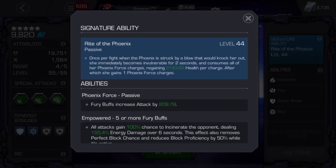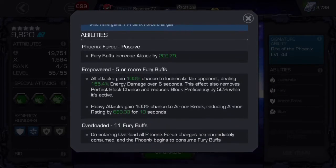Phoenix is kind of an underrated champ — a lot of people find her hard to use or just don't really like to use her, but she's got a lot of potential. Basically, what you want to do is use your parry and heavy attack. She has these Phoenix Force charges which increase your attack the more you have, and she's also constantly gaining fury along with the Phoenix Force charges.